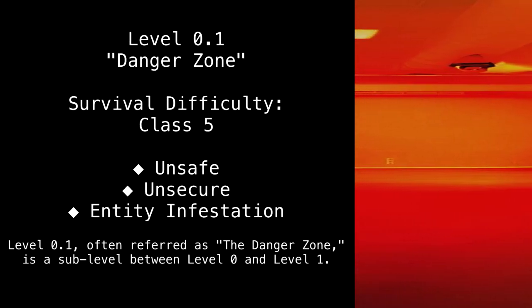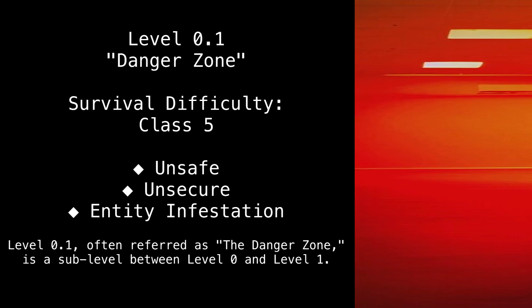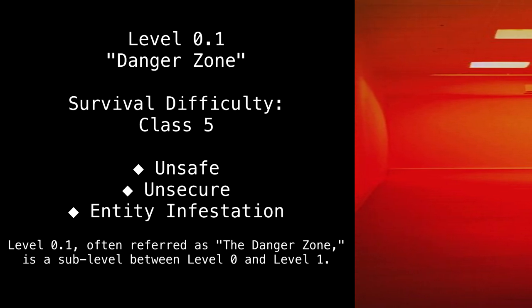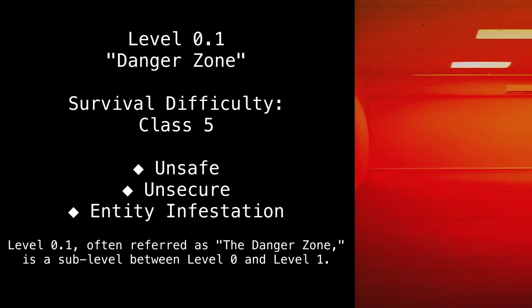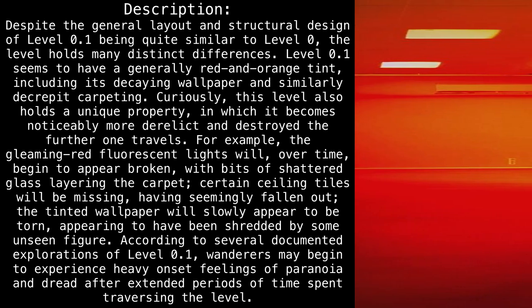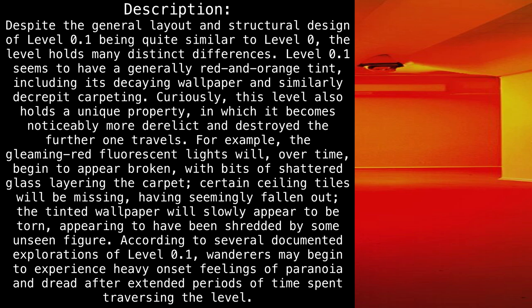Level 0.1 — danger zone. Survival difficulty: class 5, unsafe, unsecure, entity infestation. Level 0.1 is often referred to as the danger zone and is a sub-level between level 0 and level 1. Despite the general layout and structural design of level 0.1 being quite similar to level 0, the level holds many distinct differences.